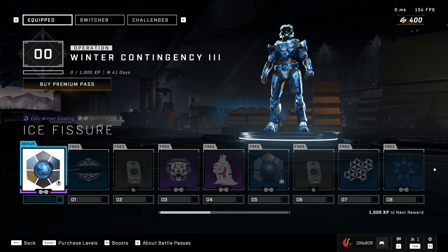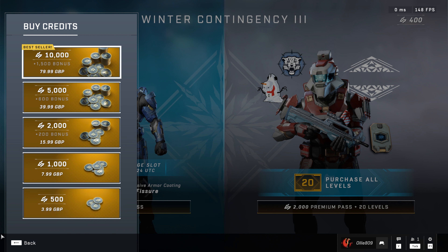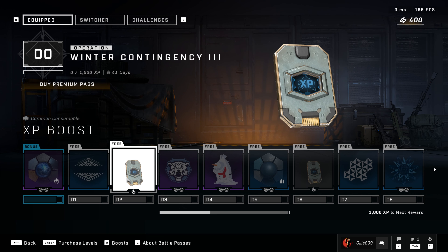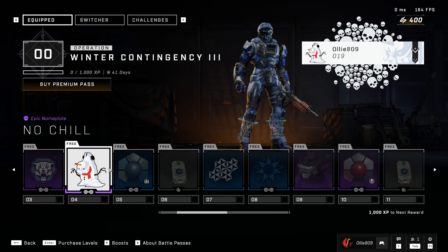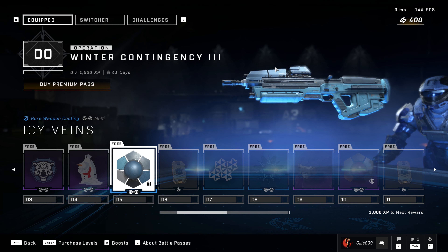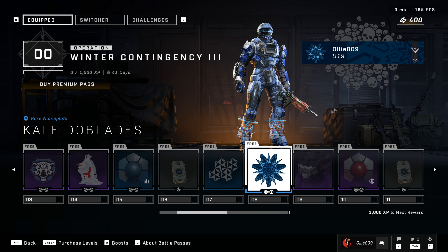The bonus item costs 500 points — about four pounds — which I'm kind of tempted to buy. It's got a cool glow. The free pass gives us a basic background, an XP boost which is pointless, a snow leopard emblem which I like, and the snowman Grunt which is epic. Then there's Icy Veins on the assault rifle — it says multi but you never know. Another XP boost, a snowflake emblem with Forerunner vibes, and a Mark VII chest piece.